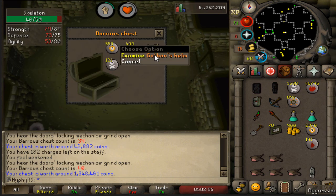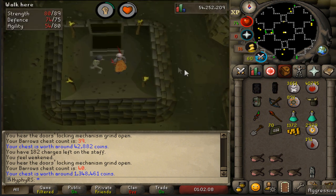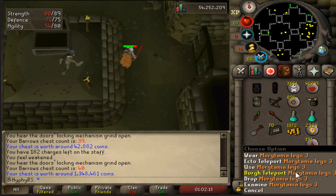Oh yes! Boys we got our item - Guthan's Helm at 40 kill count! Let's go boys, let's get the hell out of here.